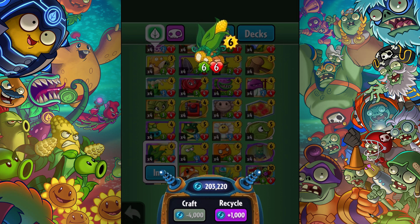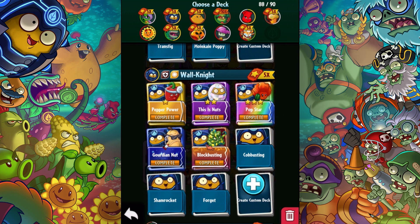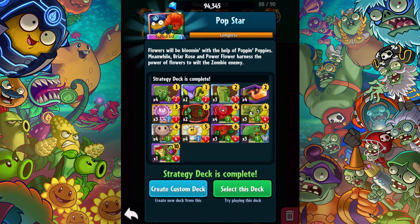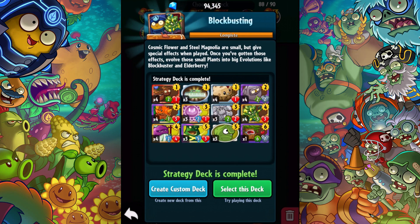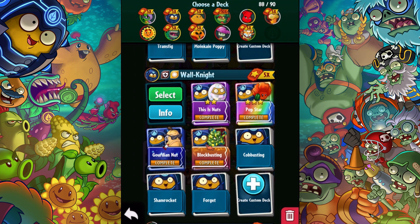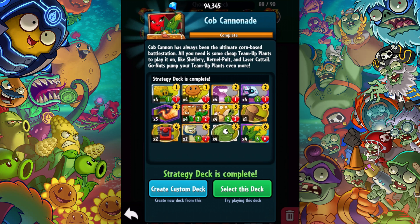The team evolution of this card is to destroy a zombie. I've looked at the decks available — Wall-Knight doesn't have any specific deck that deals with this. No corn cobs for the Gordian Nut deck, Block Busting deck, This is Nuts deck, or Pepper Power deck. But look at the Rose — look at this Cob Cannonade! Cob Cannon has always been the ultimate corn-based battle station. You need cheap team-up plants like Shellery, Colonel Pult, and Laser Cattail, and Go Nuts pumps up your team-up plants even more. This deck has four of those cards, and we're going to showcase this card via this deck.